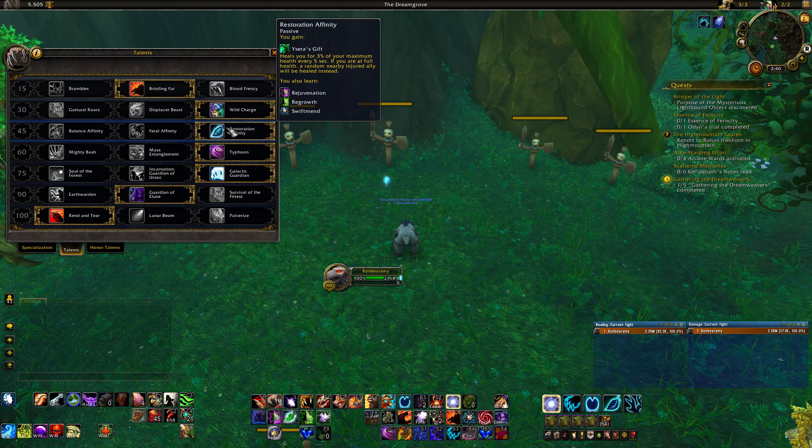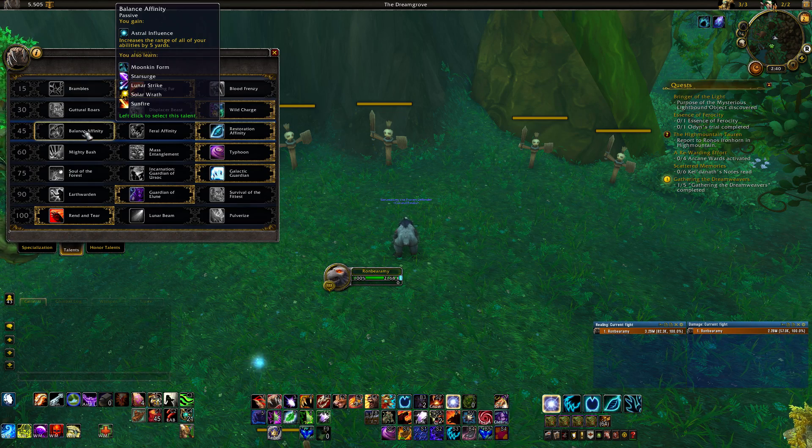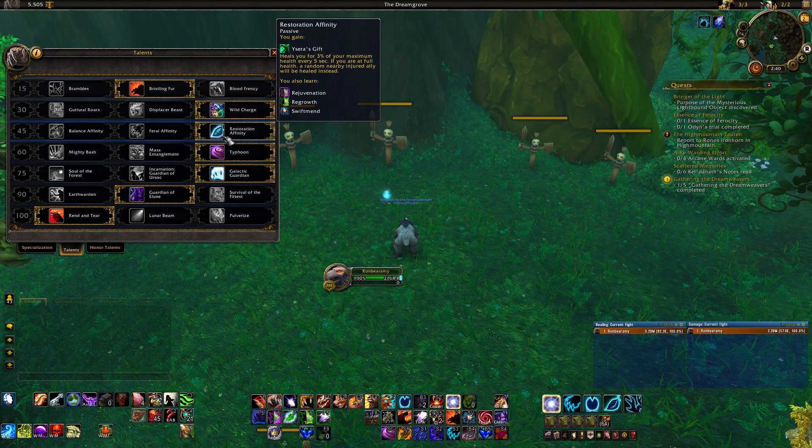At level 45, the active abilities the affinities give you are pretty useless, so just look at the passives. Restoration Affinity gives you the most survivability because it gives you a passive self-heal. Feral Affinity gives movement speed and Balance Affinity gives extra range on abilities for 5 yards. Restoration Affinity is best for survivability. You could use Swiftmend as a decent instant heal, but do not use it when you are actively tanking because you will get destroyed. The passive heal makes Restoration the better choice.